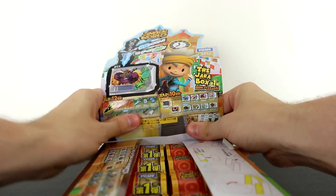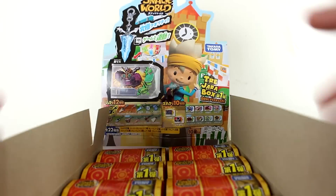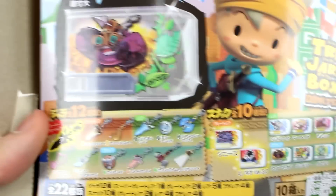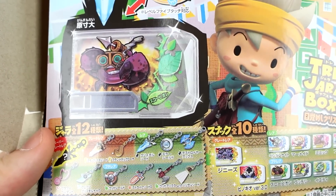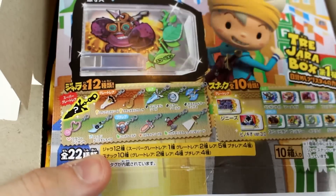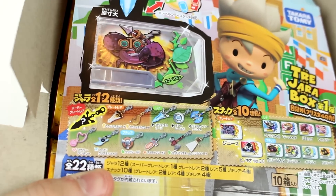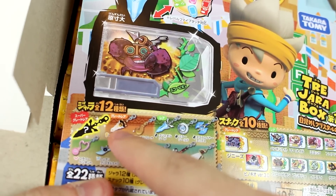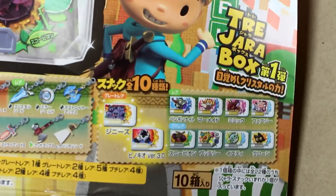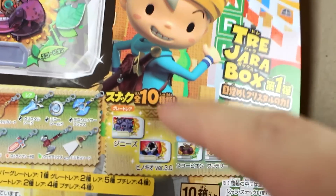Depending on what you get in these boxes, you're going to get some pretty cool additions to your game. So this is the store display they usually have in Japan. There are 10 treasure chests, and inside of them there are 12 Jara and 10 snacks. That pretty much means no matter how hard you try or how lucky you are, you cannot complete a set with just one box. But the box isn't actually that expensive, so once the pre-orders come back I might grab a second one. The rarest of all the Jara is this sword right here — it's retailing for about $100 on Amazon Japan right now. Notable ones are the Dark Crystal Sword and the Vanilla Crystal Sword. As far as the snacks go, you have Pinocchio 3.0 and three genie men — those are the two secret rare snacks for this set.